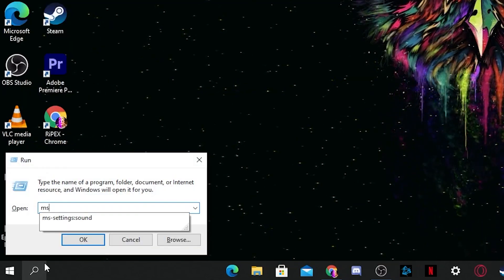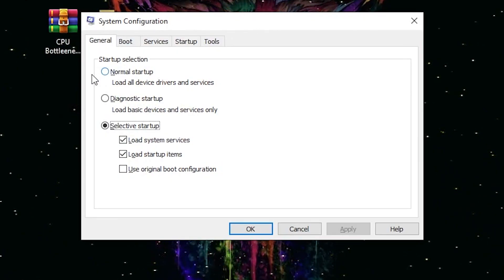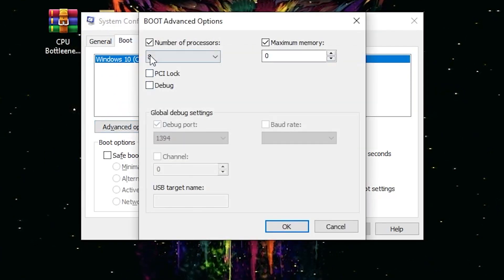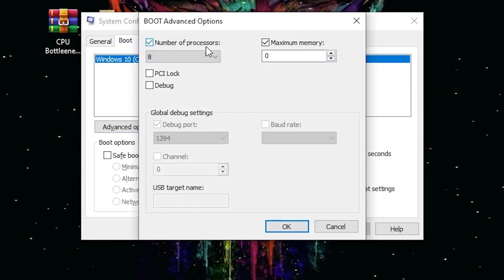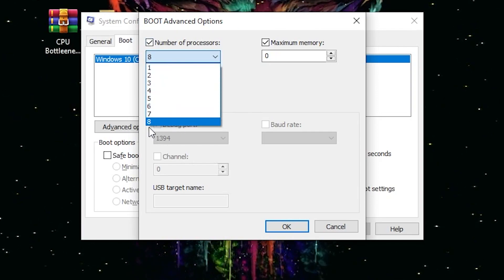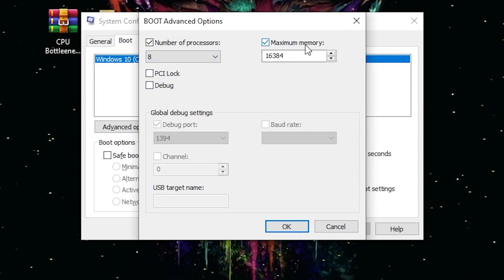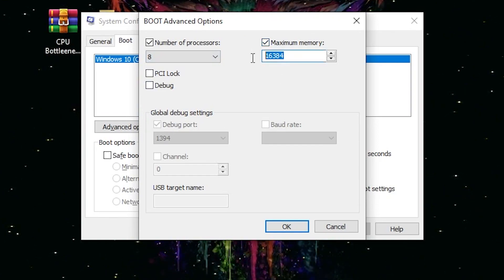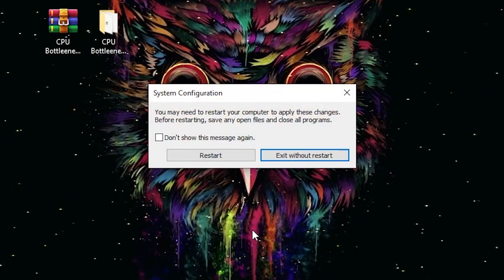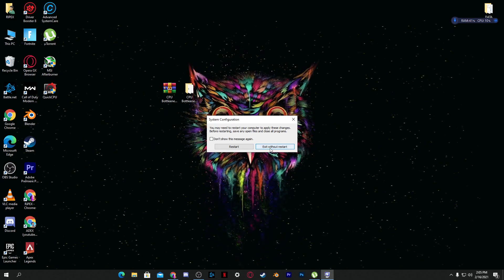Now go to Windows Search and type 'run', press Enter, and type 'msconfig'. The System Configuration window will open. Go to the Boot section, click Advanced Options, and check the box for Number of Processors — select the maximum number of processors you have. Also check Maximum Memory to enable that option. Click OK, apply your settings, and click OK again. This will help fix high CPU usage while gaming.